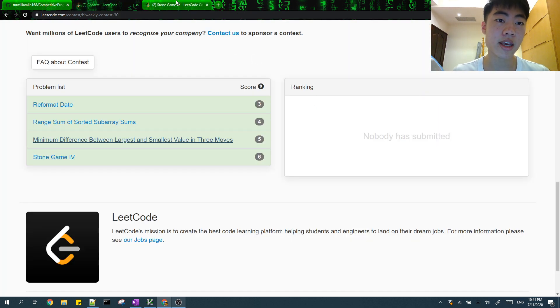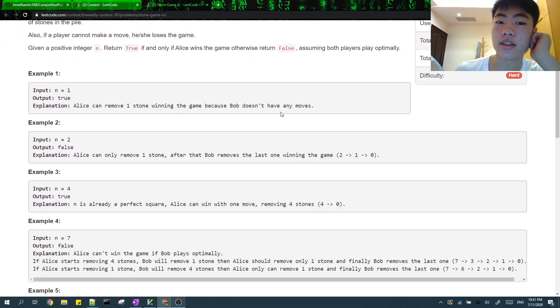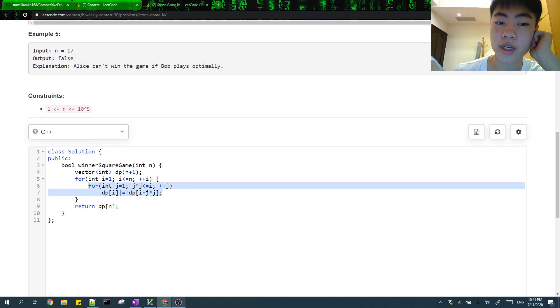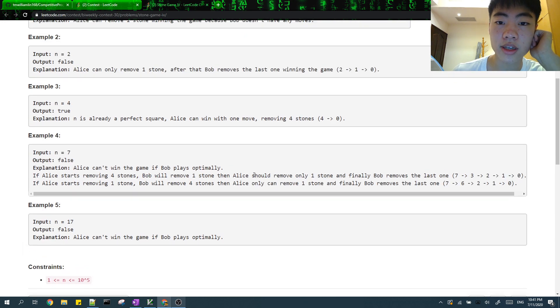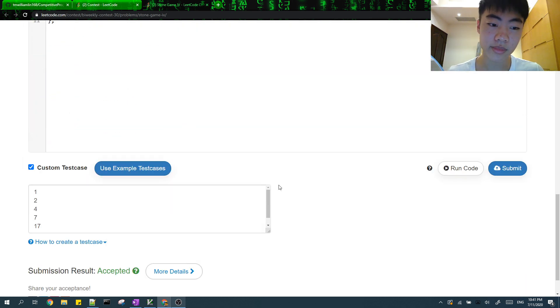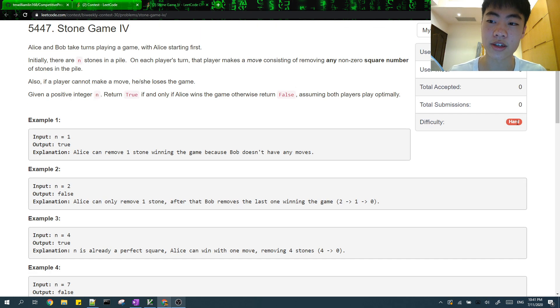For the stone game, this is pretty standard DP. Notice that the transitions are at most O(√n), because when you have n stones left, you can only take a perfect square number of stones, so there are only √n choices you can make. In total you have O(n) states and O(√n) transitions, giving O(n√n) overall, which is fast enough. This is really not a hard problem — not sure why it was labeled as one.